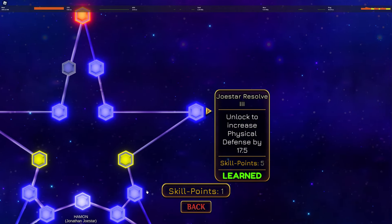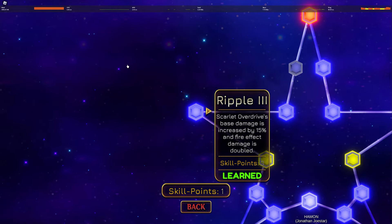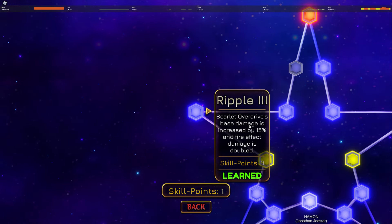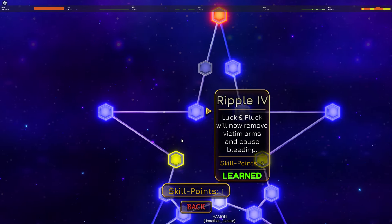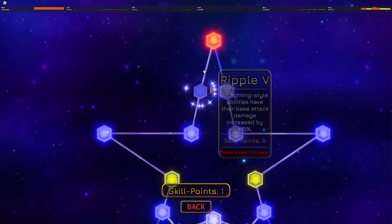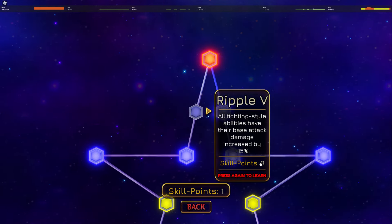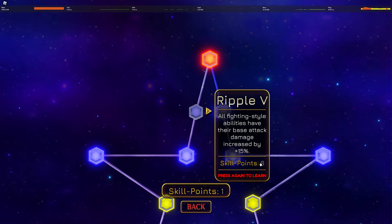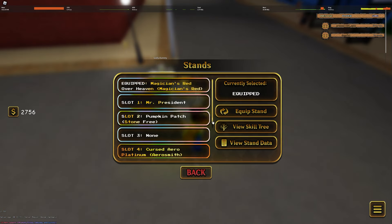Then you have max HP, a bit of defense, regen, and everything is permanent because you don't have to charge — pretty nice. Then you have the ripple which increases your spec damage, then burn, and you can give Luck and Pluck the ability to burn and bleed. I would not get that though. The Jonathan Hamon skill tree costs around 60 skill points, which is a lot.